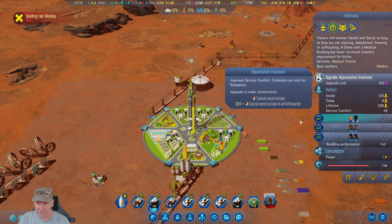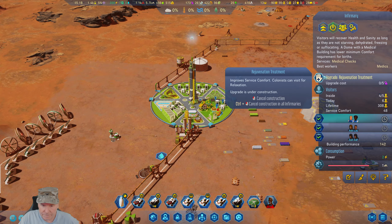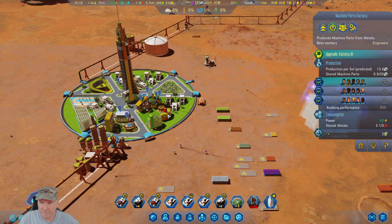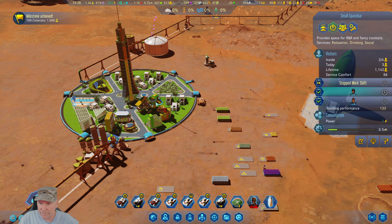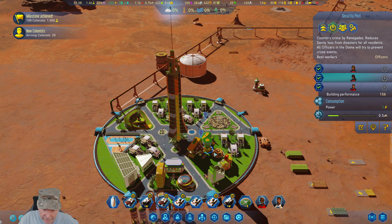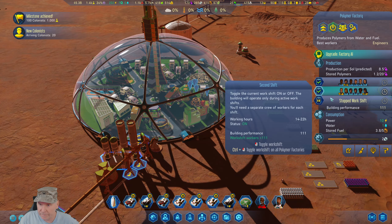What's that cost? Let's upgrade the infirmary. Improve service comfort. Oh, and we got guys landing — so now we're going to have to open up some slots here. Got five guys not working. First things first. Milestone achieved — open that one. Open that one. New colonists have arrived. Probably going to need a bigger security post here soon. I don't know where I can put it. I'd like to get the electronics factory going — that's already open, let's open that one up too.